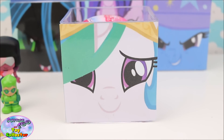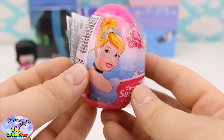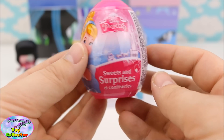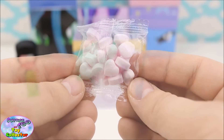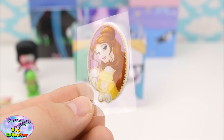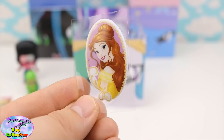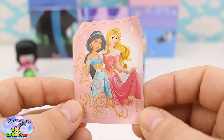Let's see what's inside our Celestia Surprise Cube. First up we have a Disney Princess Surprise Egg. Inside we have one pack of Sweet Candy, one Princess Belle 3D sticker, and a sticker featuring Princess Jasmine and Princess Aurora.